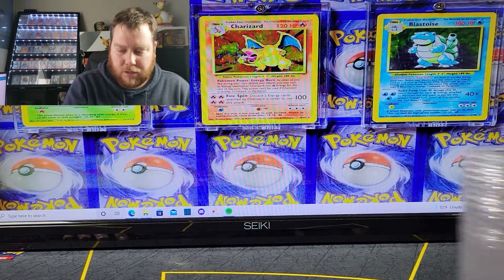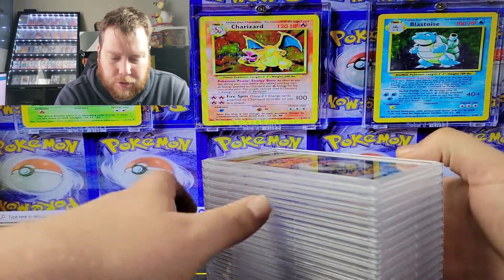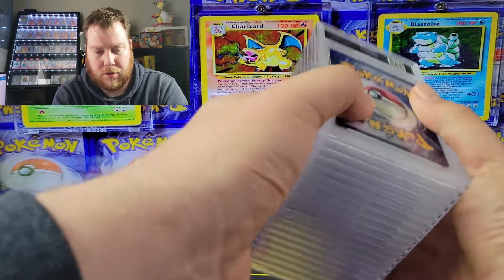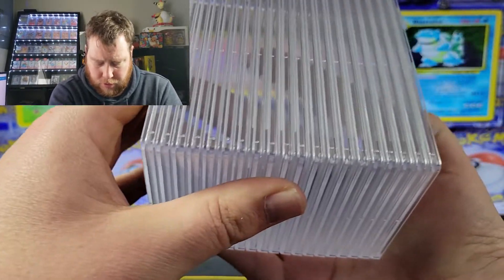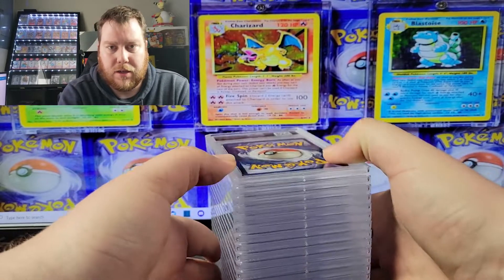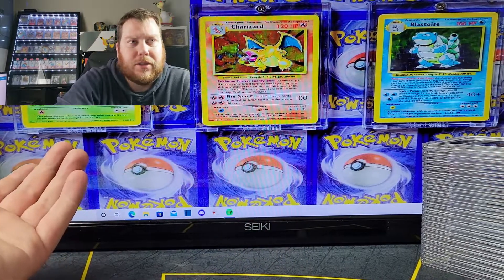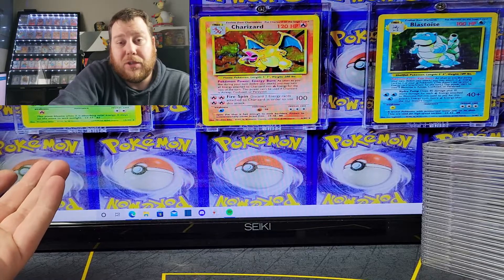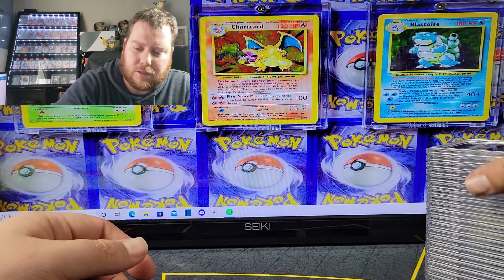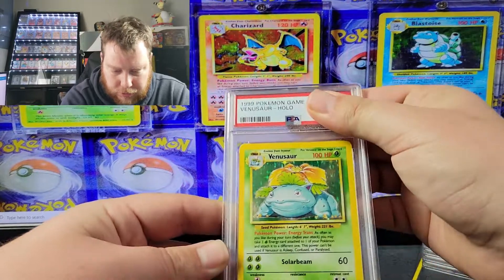Hello everyone, welcome to the collections. Today we have a PSA return — this is actually a newer one; still waiting on others from years ago. This is an economy return, so we got 20 cards here. The economy tier is $50 of cards, and you get to pick and choose which ones to send. The economy lotteries nowadays are kind of a gamble — if you join you're in it. Some people might have just given up, but the payouts can be good.